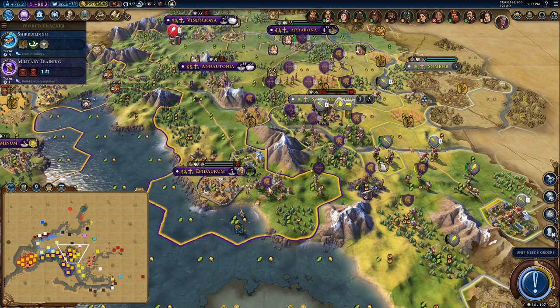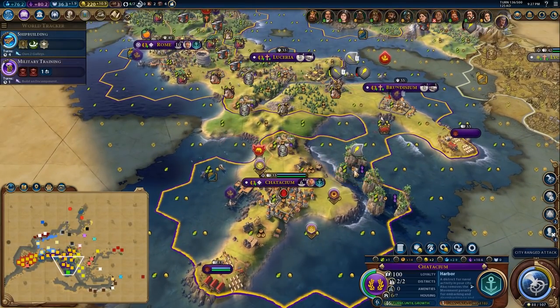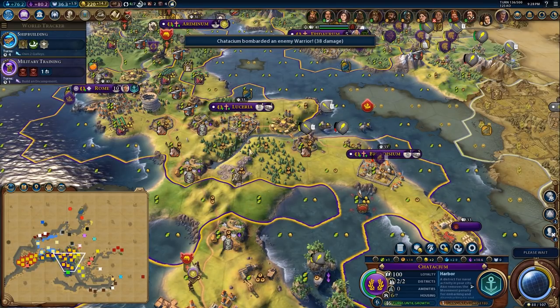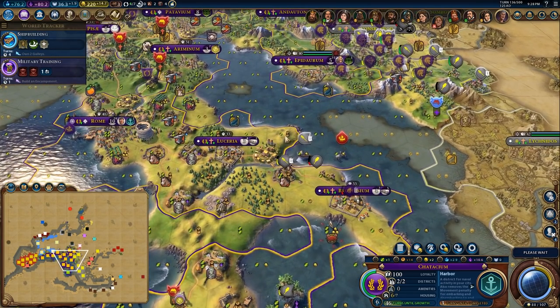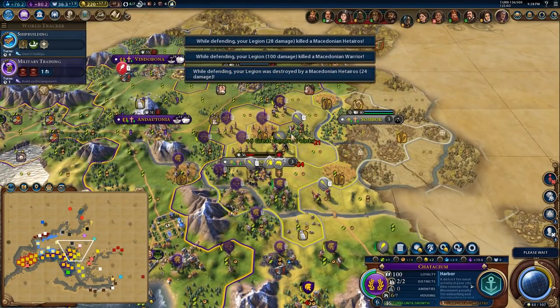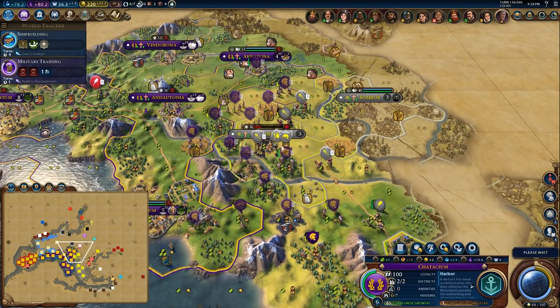Come this way. Unit needs orders — come this way. City ranged attack, shoot there. Trying to get these walls done as fast as I can to help defend myself. Another encampment right here would make this pretty much unassaultable. They're able to attack so quickly with these heavy cavalry that even if I have units well positioned in defensive terrain, they still get on top of me and do damage. It's a little bit annoying, but it's part of the game.